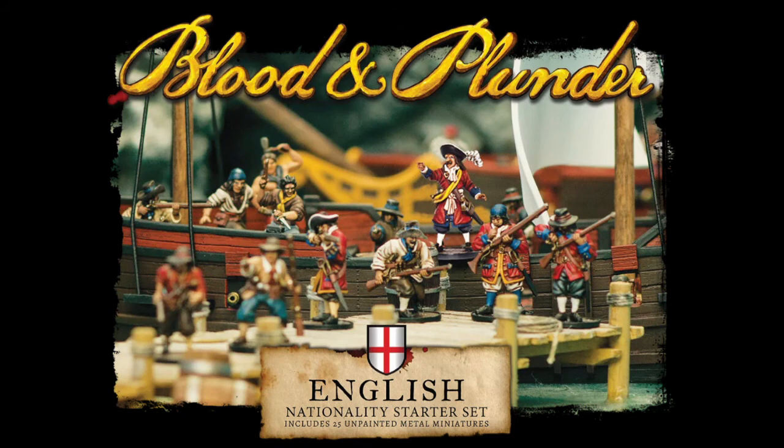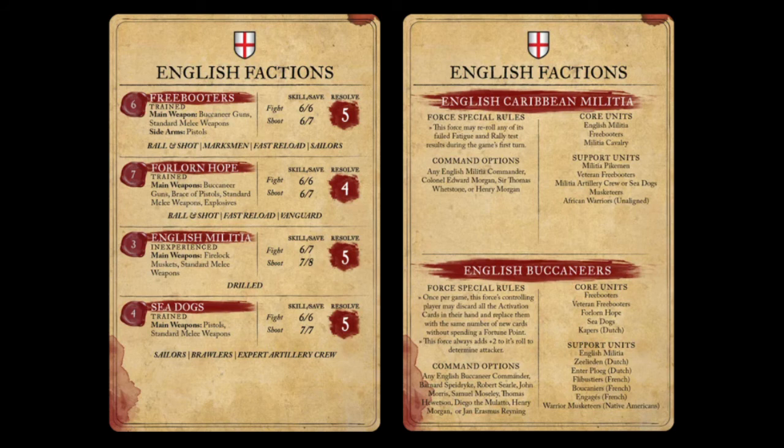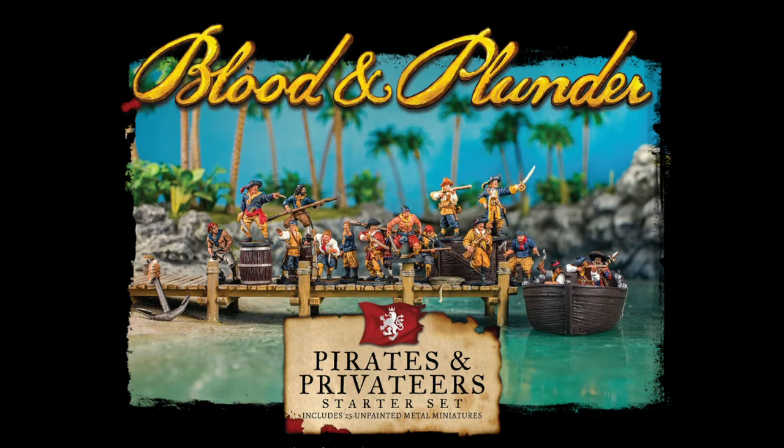The Sea Dogs sculpts are actually really good — I love the dude who looks like he's slashing with an axe. It's very satisfying when that model kills someone. You're going to usually buy a starter to start because it feels natural, and if you buy the English nationality starter box it comes with the little card for the English Buccaneers, which is easy to play from. Even three years into the game those little cards are still useful.